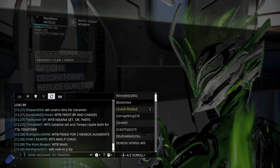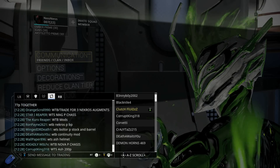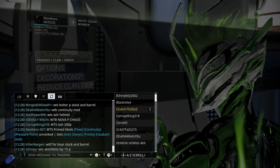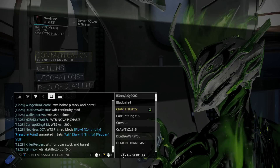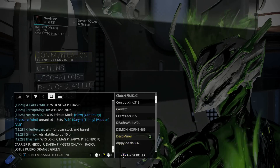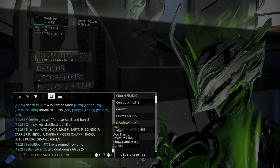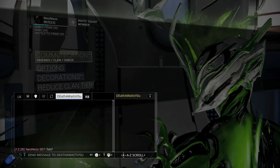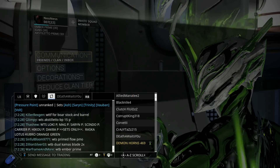Someone wants to buy Frost chassis, Nakana set or parts — I don't have any of those so I'm not going to try. Someone wants to buy mods — I'm not really trying to get into the mod game, I'm trying to get rid of them. There we go. He wants to buy Prime Continuity, wants to buy Prime Flow.